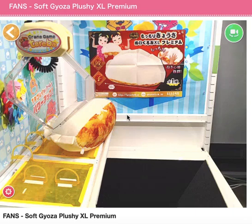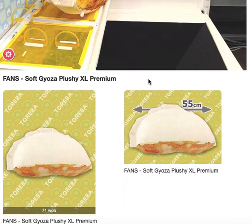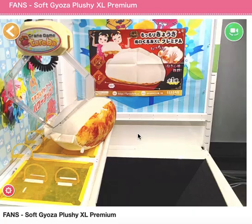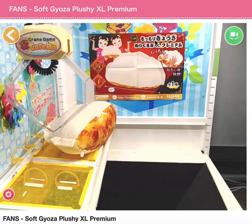Hey guys, it's another day and another Toreba video. This prize is a soft gyoza plushie XL premium — it's pretty big, 55 centimeters, about two feet long. It's mochi, so if you wanted to flatten it out it's probably really squishy. If you're familiar with the mochi prizes on Toreba, they're the premium soft, pliable, stretchy ones — really nice.